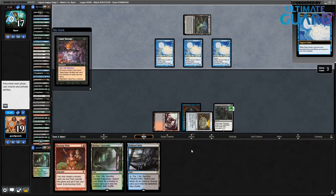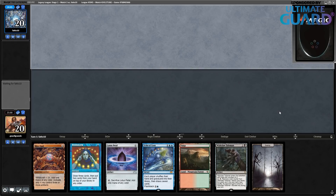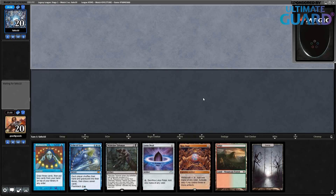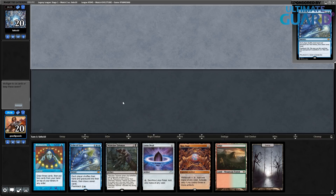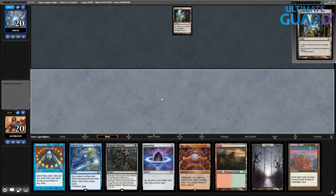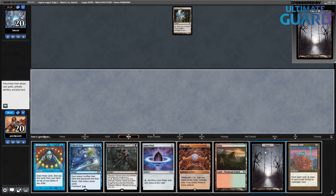Round number three, on the draw. Once again we have a turn one Wishclaw Talisman. This time there's Echo of Eons but there isn't Lion's Eye Diamond. Let's see how this hand evolves. Opponent kept six — Ancient Tomb, and they pass. Defense Grid doesn't seem good in this matchup. I'm going to cast Wishclaw Talisman here, and also cast Mox Opal.